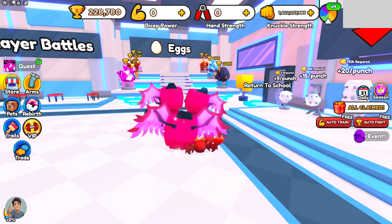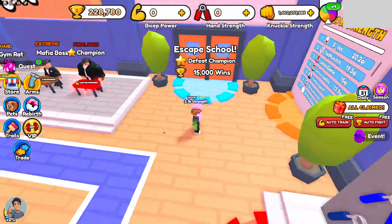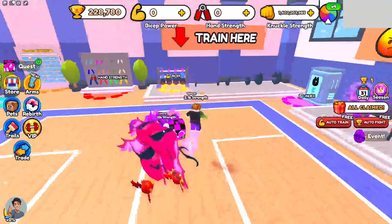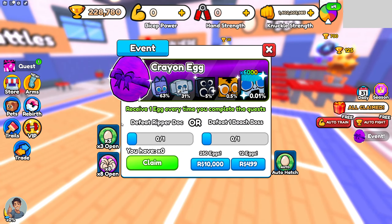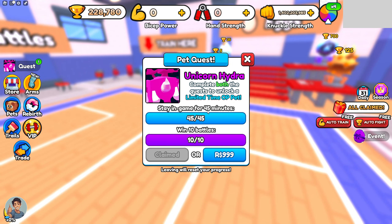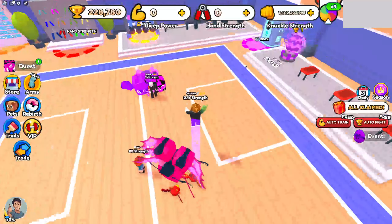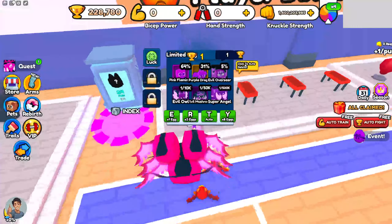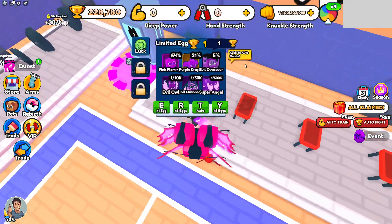In today's video I'm going to talk to you about how to get 10 wins in Arm Wrestling Simulator in Roblox. Now there's millions of reasons you might want to get 10 wins. The obvious is that you want to rank up, but there's actually an event on right now and you have to get 10 wins to unlock the Unicorn Hydra. So in today's video I'm going to teach you how to get your first 10 wins. It's actually very easy to do.